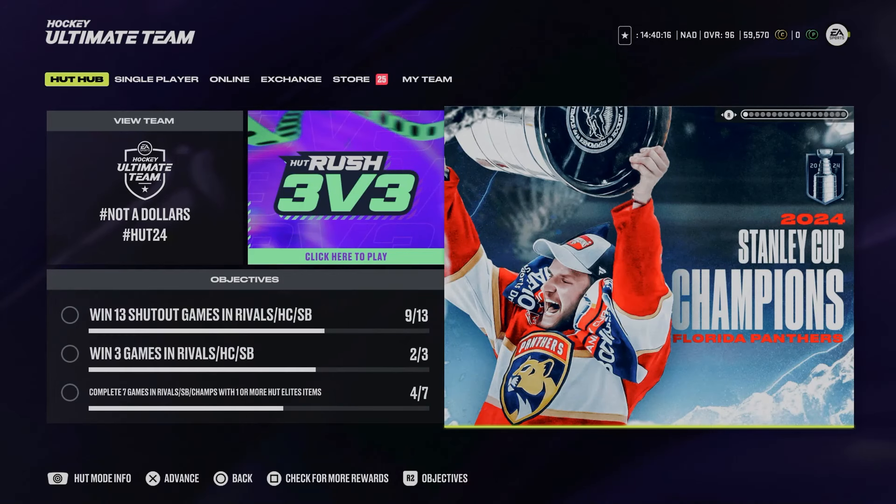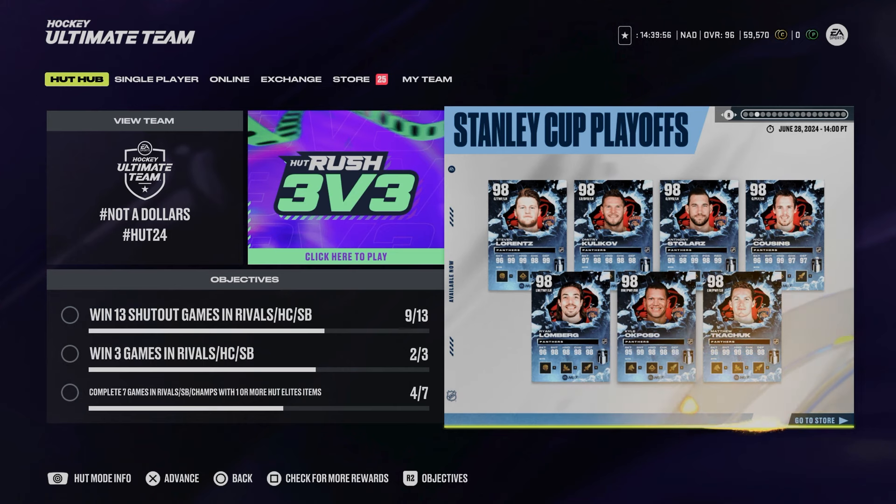We've got new weekly objectives in Hockey Ultimate Team featuring a free 94 overall player item. Hell has frozen over and they did give Matthew Tkachuk a 98 overall card, finally being rewarded for him becoming a Stanley Cup champion again. Congratulations to the Florida Panthers. We've got more Panther cards that got 98 overall: Steven Lorenz, Kulakov, Anthony Stolarz, Nick Cousins, Ryan Lomberg, Kyle Opozo, and Matthew Tkachuk — you can basically make a 98 overall Florida Panther team.